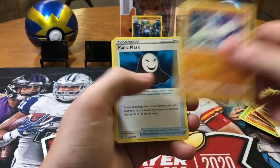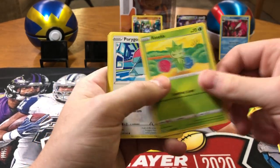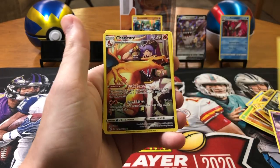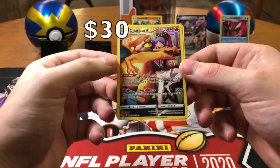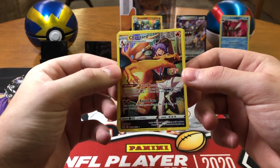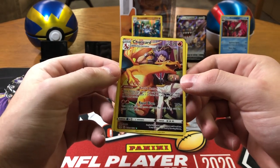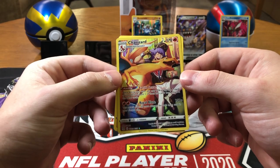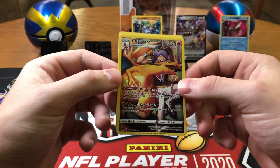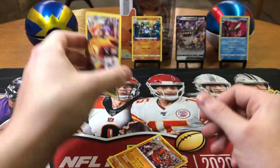Must be the other side of the box — must be where all the hits are. Grass, Carbink, Panic, Mask, Abomasnow, Clefairy, Roselia, Porygon, Inkay, Blipbug — oh, look at that! That is awesome! Trainer Gallery Charizard! I was looking for this one — I wanted it really badly. This is one of the coolest Trainer Gallery cards. I wish they did a full art without the yellow border, but this thing is still sick! Big pull right there — Charizard Trainer Gallery!